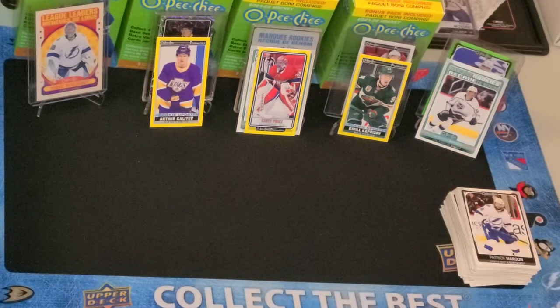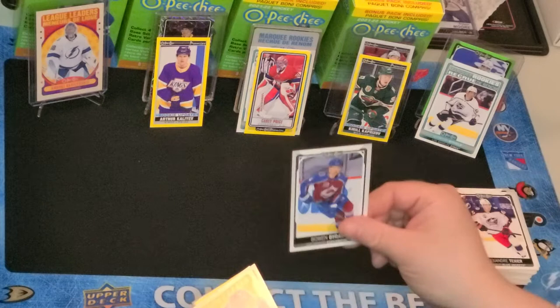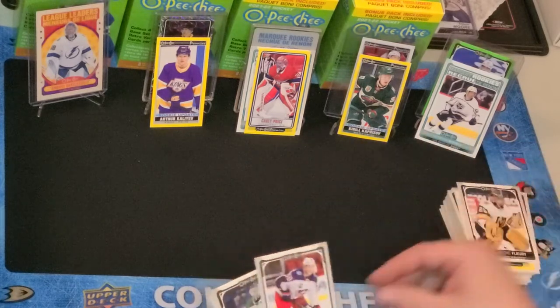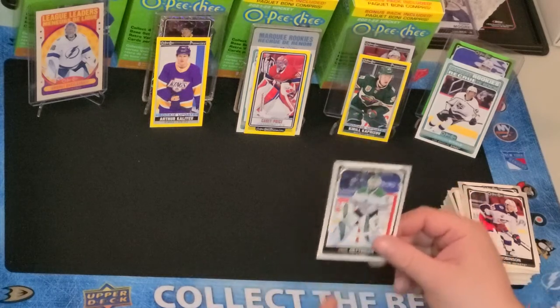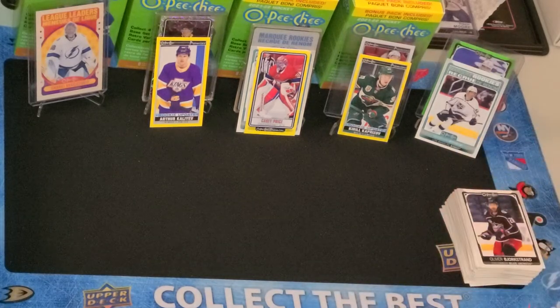Just like his father, Josias Samuelsson is so tall. Alexander Texier — he just left for personal reasons, I think family death or something. Bowen Byram, Retro Jake Muzzin, Yellow-Bordered Pettersson, Marc-Andre Fleury, Eric Robinson, Jake Oettinger — who was one of the top rookies to collect last year, and now this is already a second year card. There's usually quite a drop-off in value for the second year cards.